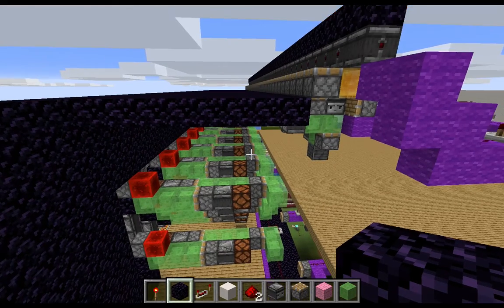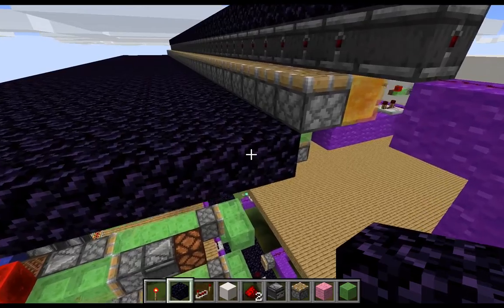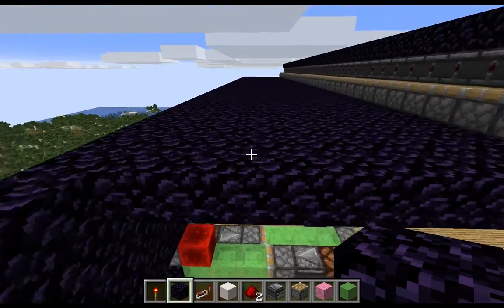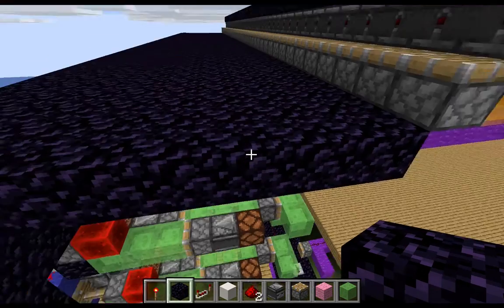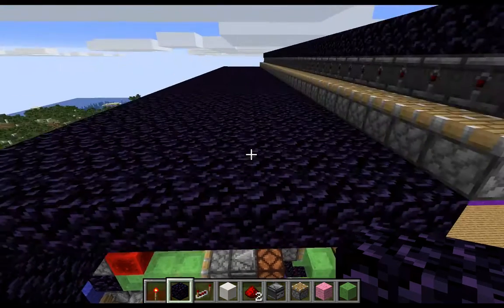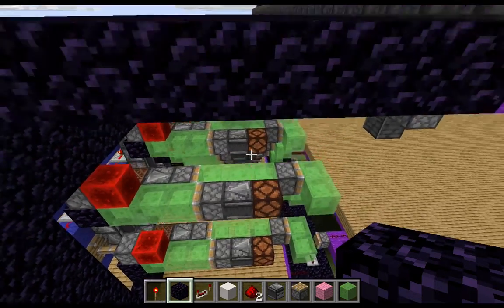To build our top farming station, our first step is we want to make sure that we have a blast-resistant layer between where the TNT can explode. Especially when you are setting this up and tuning the exact timing to your server, you want to make sure that TNT is not going to fall down and blow up the rest of your machine. Or if you don't want to, feel free and just enjoy rebuilding all of your tools.